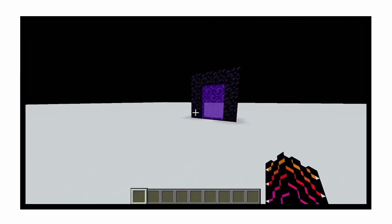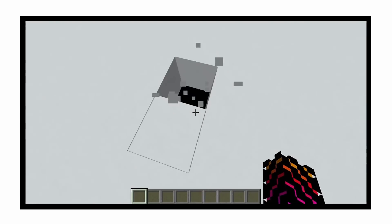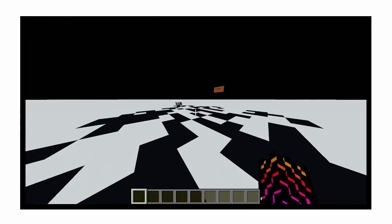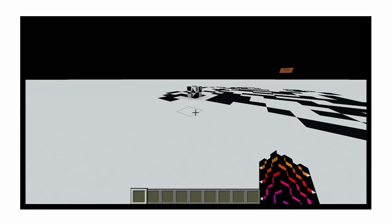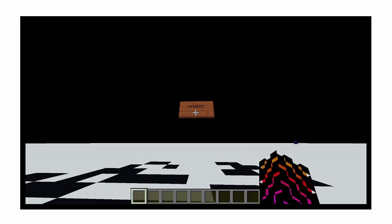This dimension is an empty dimension with a plain concrete floor, and if you broke the concrete floor, there'd be nothing but the void. After further exploration, you would stumble upon a very glitched block, also known as the Ant Block. This block would teleport everywhere, leaving a black trail underneath it, and where the block spawned is a sign with the word 'patience' on it.